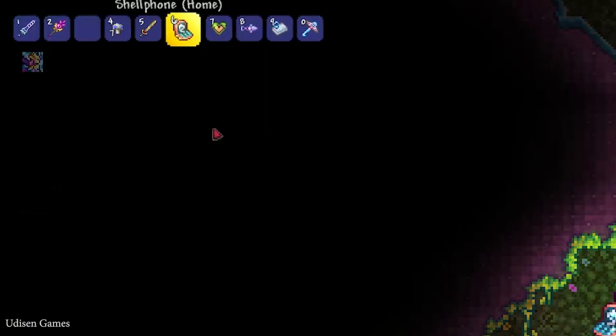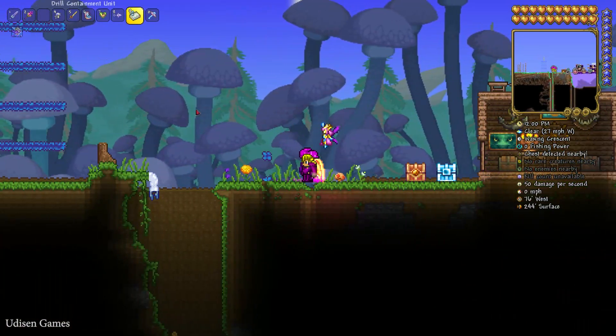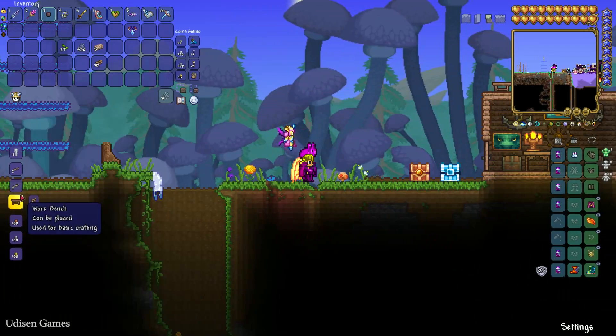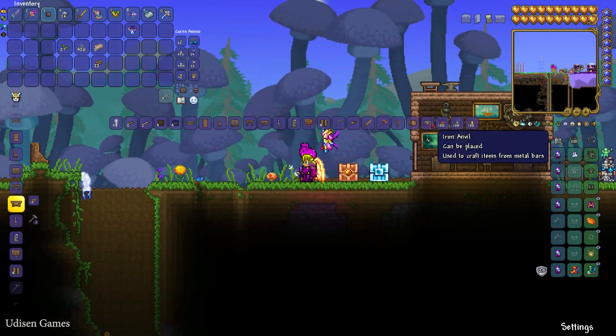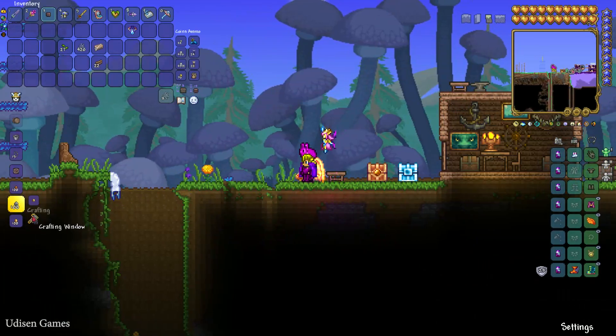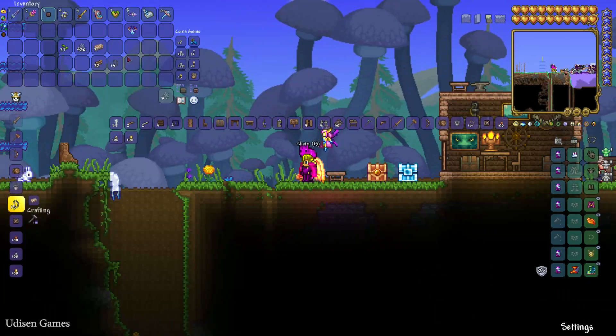After that, find free space for your workspace. Press the E button and in the crafting menu find the workbench, place the workbench, stay near workbench, and craft the iron anvil — or lead anvil, no matter. Stay near the anvil and craft the chain, spending one bar for that.